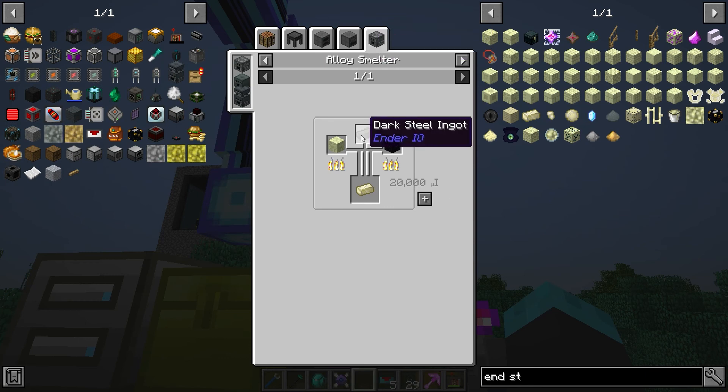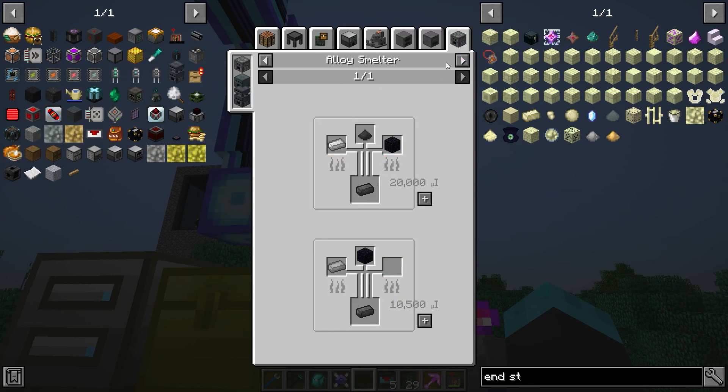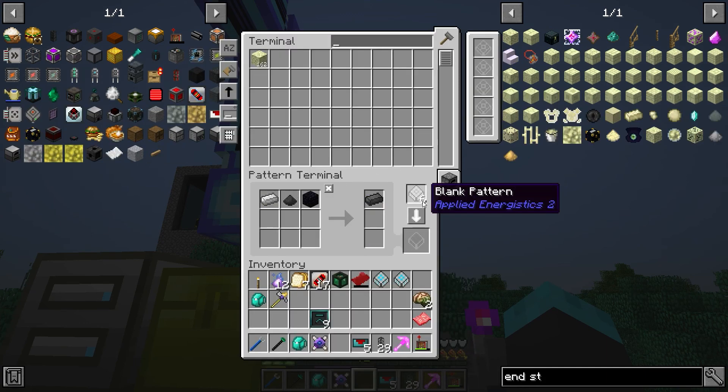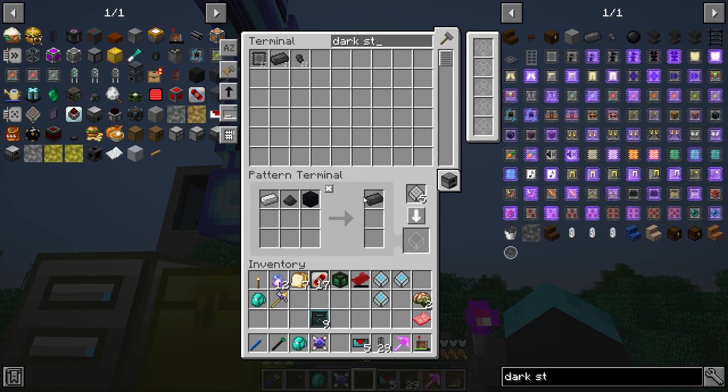Does our system know how to make dark steel? I don't think it does. Alright, let's tell it how to make dark steel. Did it already know? It has some dark steel, but no — it didn't know how. Now it does. Okay, so dark steel is sorted.